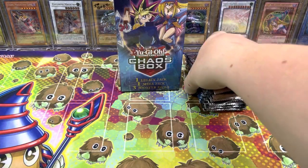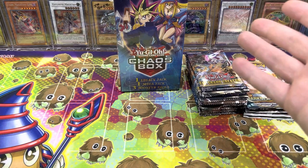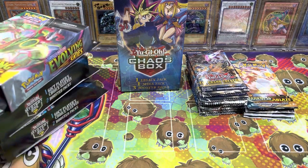All right, so we got 12 Yu-Gi-Oh packs from blisters, four Pokemon since that Evolving Skies was super sketchy, and then these three boxes.